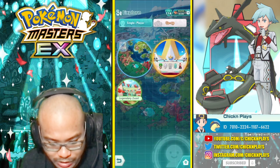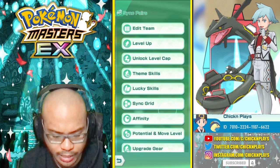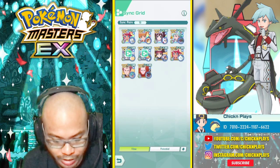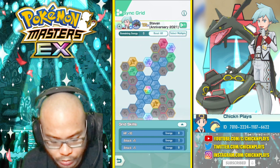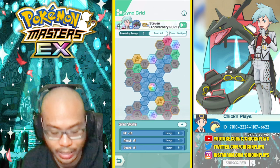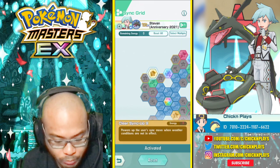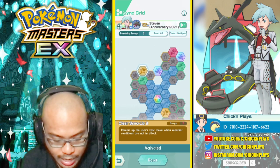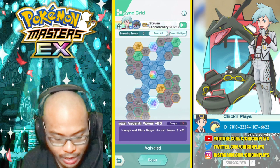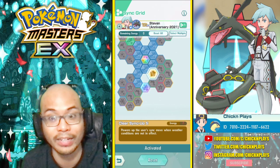We're going to take a close look at the Sync grid. Shiny Rayquaza has a Sync grid, and I'll show this now for those wondering about a Sync below 3 out of 5. This is the grid I'm going with. Most notably, I went to the top right to get ClearSync Up 9, which powers up the user's Sync move when weather conditions are not in effect. I also went for the Sync node at the bottom for plus 25, and ClearSync Up 5, which also powers up the Sync move when weather is not in effect.